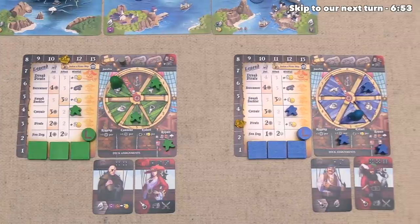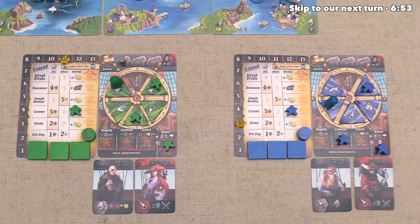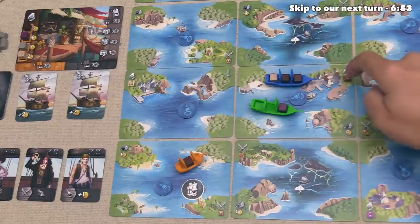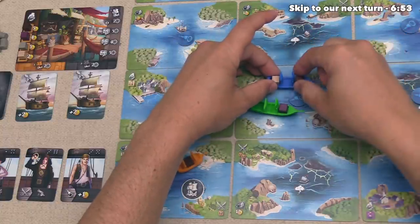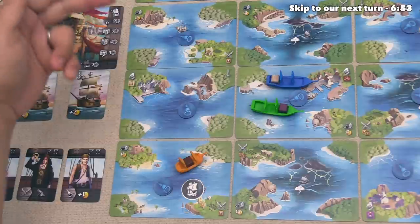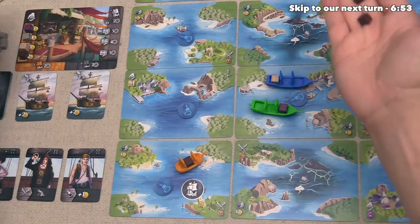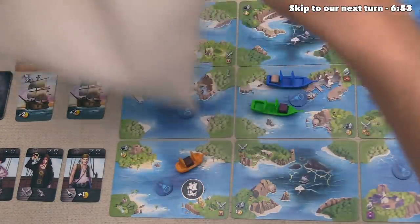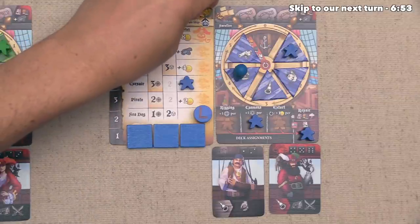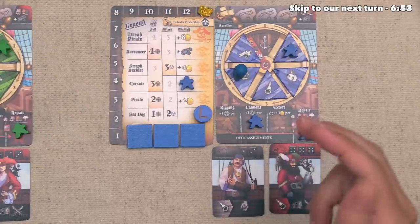The blue player can now go, and they've decided to do a trade action. They can sail up to one space, and they'll sail up here where they can trade their coffee. They are going to trade both coffee, and fortunately coffee is now worth five gold each because the sugarcane sold earlier when the green player traded. They get ten gold, then add the coffee back into the booty bag. They already had three gold, so this brings them up to the maximum of 13, and they certainly have enough to bury treasure on an upcoming turn. They are now done.